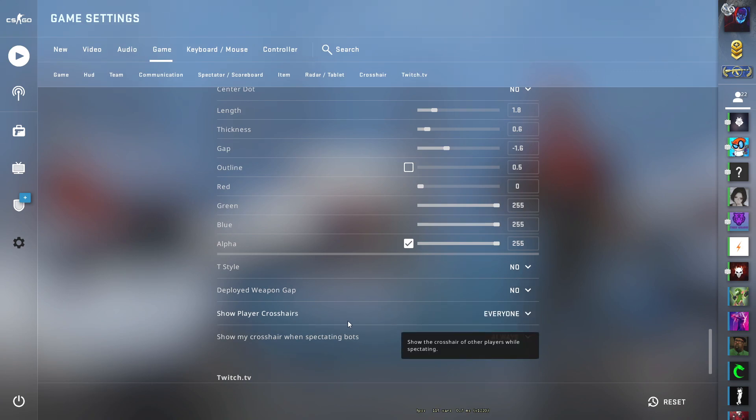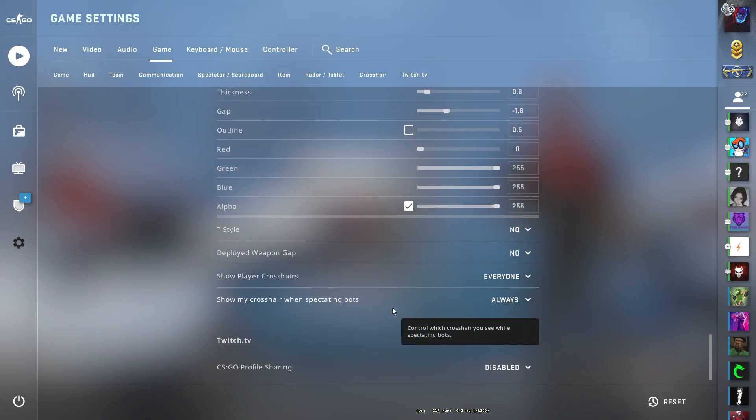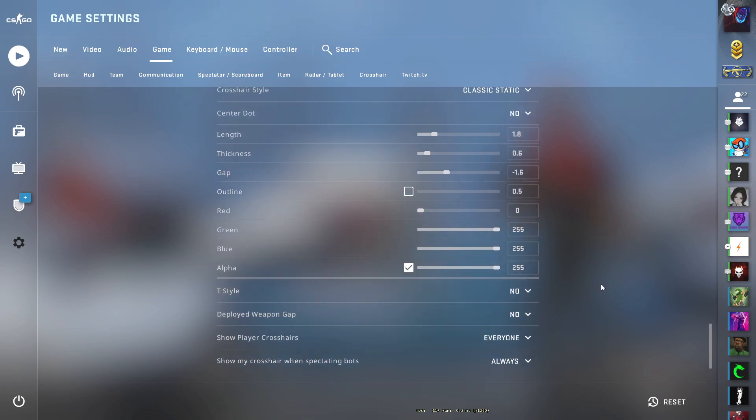Show players crosshair is personal preference — it shows the crosshair of other players while spectating, so set this to everyone. Show my crosshair when spectating bots, just set it to always.